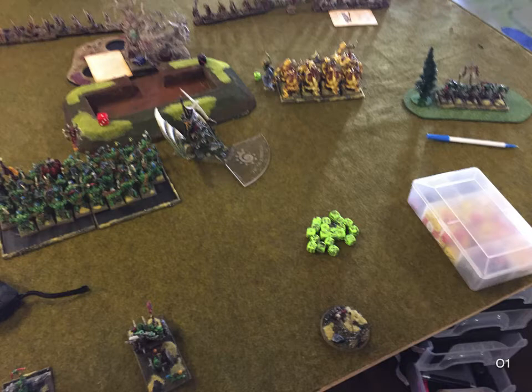The Wyvern flies up behind the hill and spins around to protect — he's still got two units of Glade Riders to come on at some point. If I need to protect the Doom Diver at the back, I'll charge in, although I don't really want to get that far away from the rest of my troops.